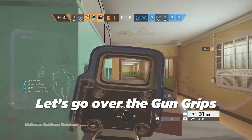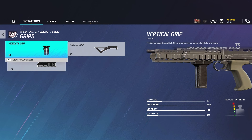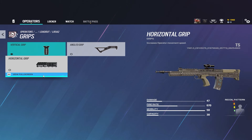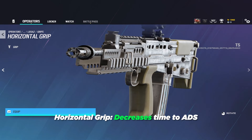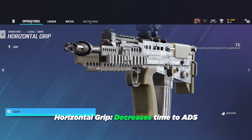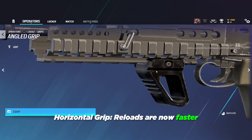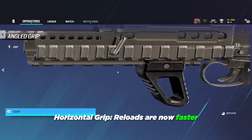Let's go over the gun grips. The vertical grip didn't change at all — it just reduces overall vertical recoil. The newly added horizontal grip makes you ADS faster, which was the old angle grip's job. But now the angle grip just makes you reload faster, which has its own unique uses that are pretty fun on some weapons.